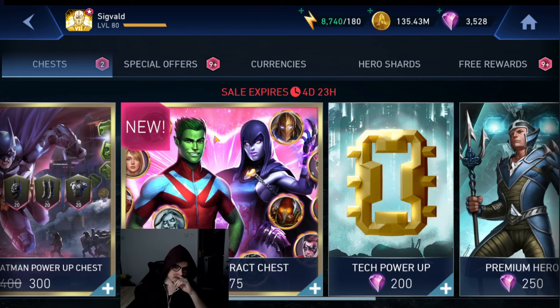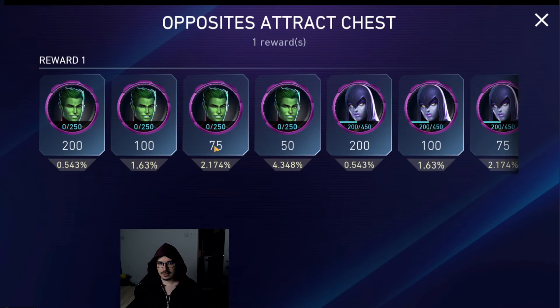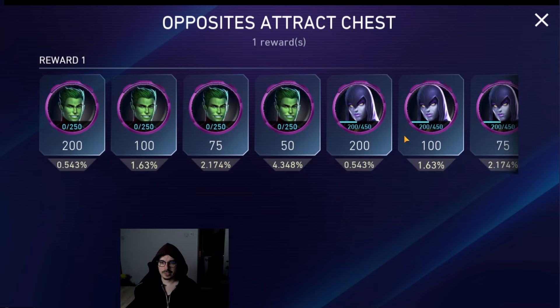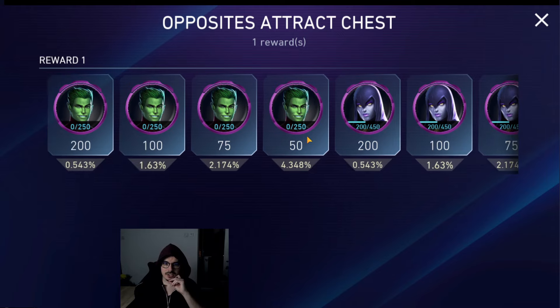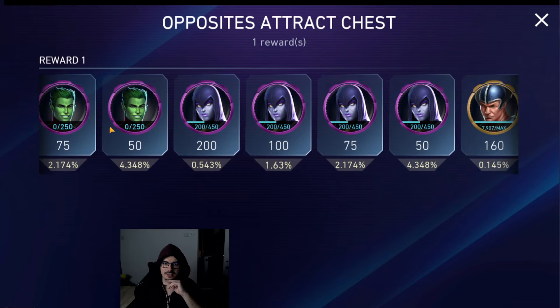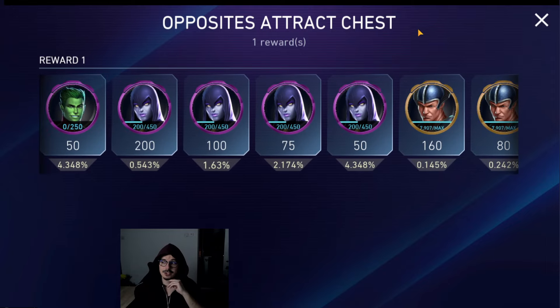Now let's take a look at the main thing over here, and I'll see how many gems I have on the secondary account because I might open a couple of these. So this is the Opposites Attract chest. This is basically going to be a Raven legendary chest and the Beast Boy legendary chest combined — it's going to have chances for both of them. And they're not split like half the chance for Raven and half the chance for Beast Boy. I think it's an 8%... no, you get the full chances you get for normal legendary chests actually in those.